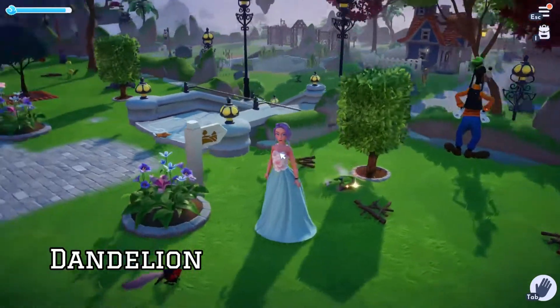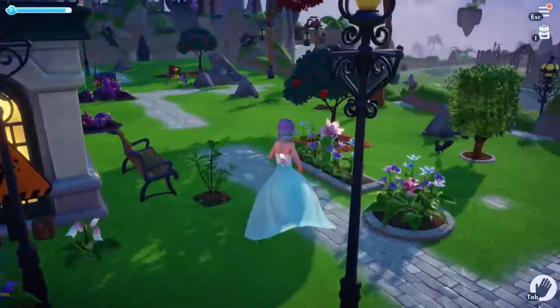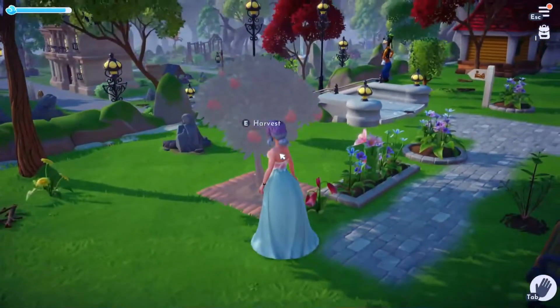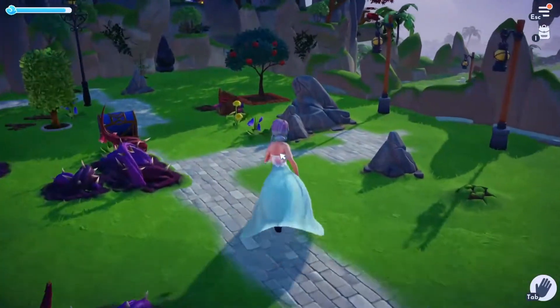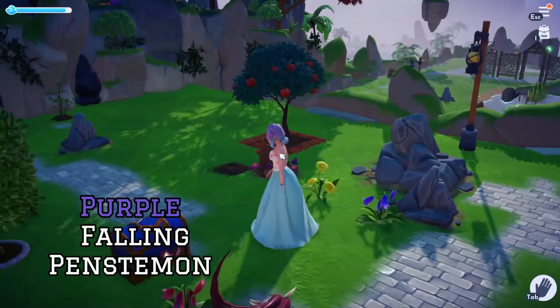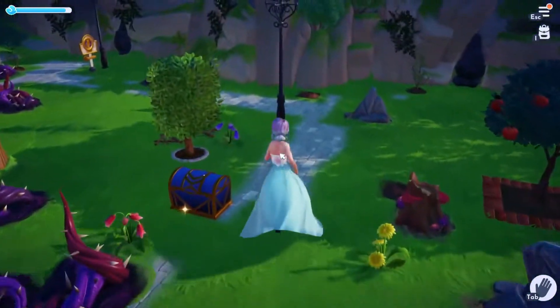We also have dandelions — these are the yellow flowers up here. And one more flower to go, and that is the purple falling penstemon. Right now I can see a blue chest.